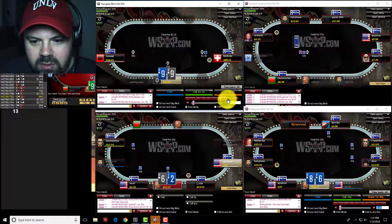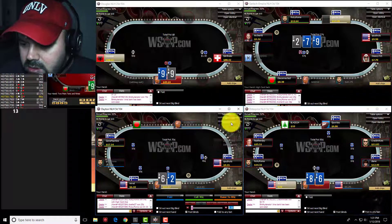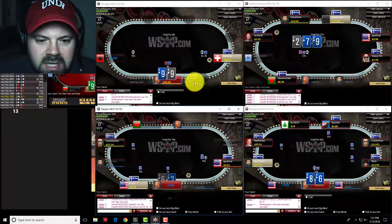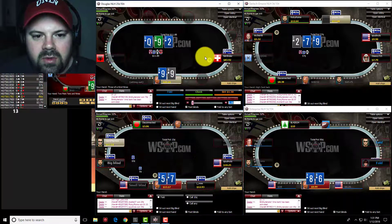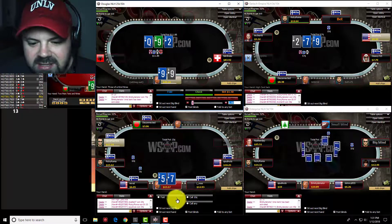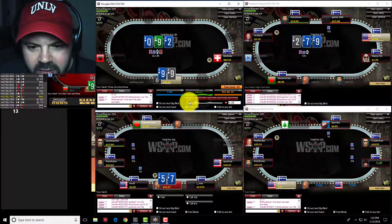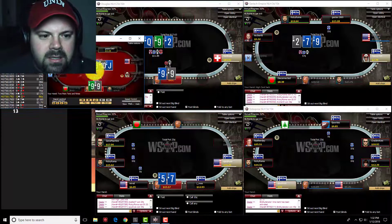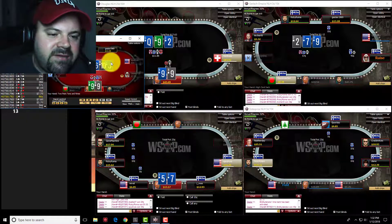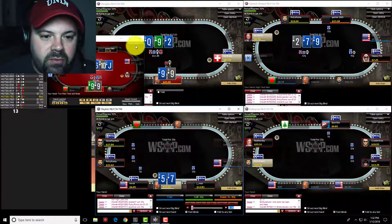Table 1, we go ahead and three-bet the button playing three-handed, with nines — and get a great flop: middle set. We're going to start off with a bet. We need to give ace-jack a chance to fold and queen-jack a chance to fold; I don't think he's ever really folding a king, but maybe occasionally because of my sizing. So I like the river over-bet jam.